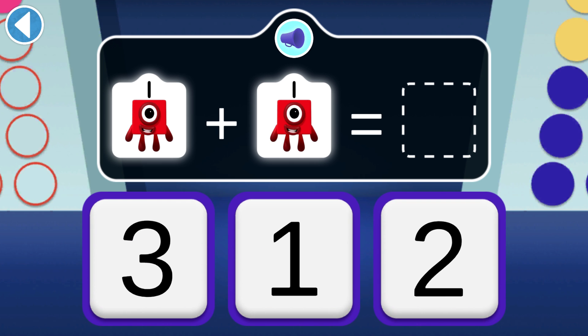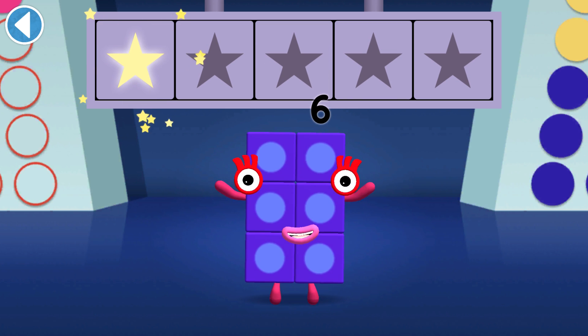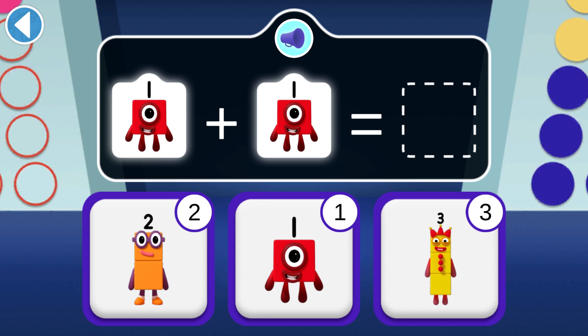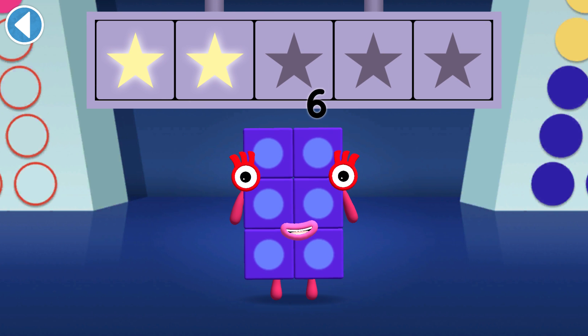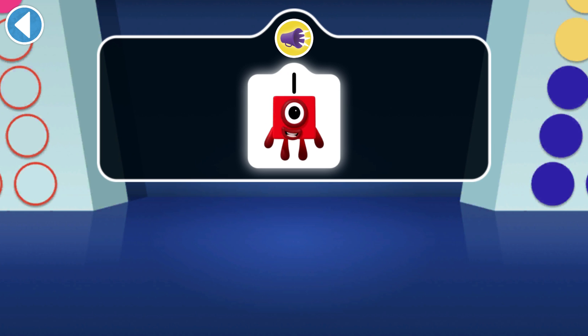Well done, you've won a super shiny star! If one finds another one, which number block do they make? It's two ones — you won two super shiny stars! Can you tap on the number one?